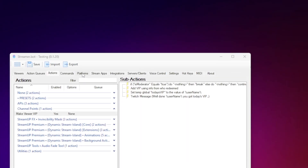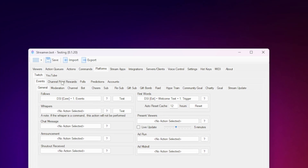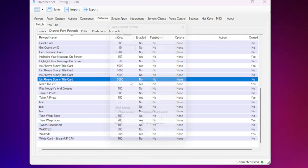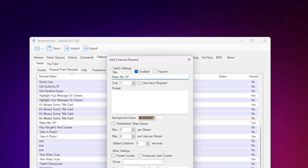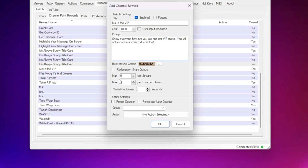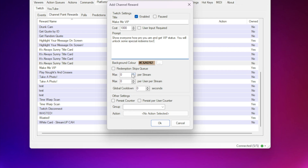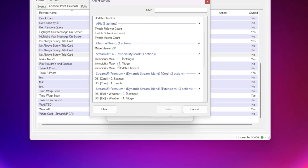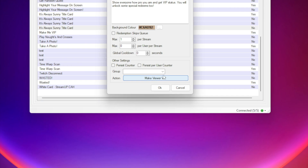We now need to create a channel point redeem to trigger it. Head to Platforms at the top, Twitch, then Channel Point Rewards. Right-click in the main box and press Add. You can configure the channel point however you want in here — this is just an example, so change it to how you want it to look and how much you want it to cost. Make sure you change the max per stream value to 1, as this means it can only be redeemed once per stream. Then, at the bottom, select the action we created earlier. The granting of VIP action is complete.